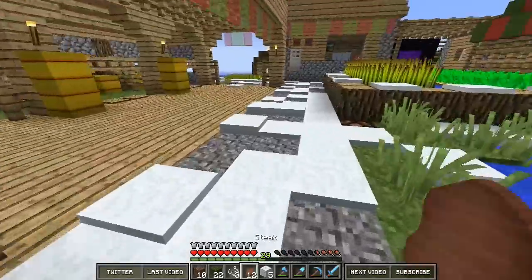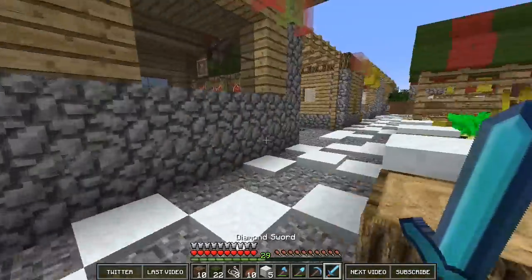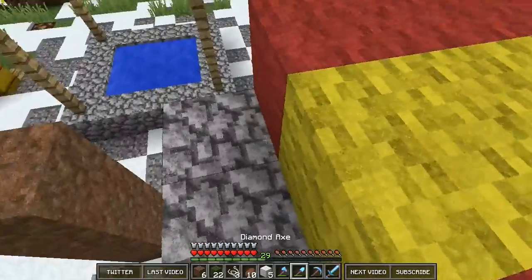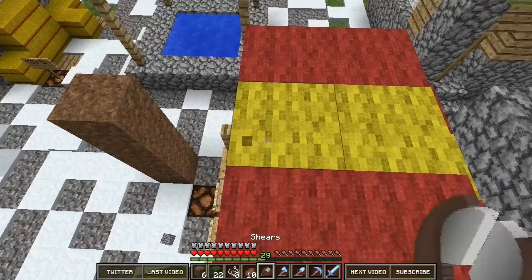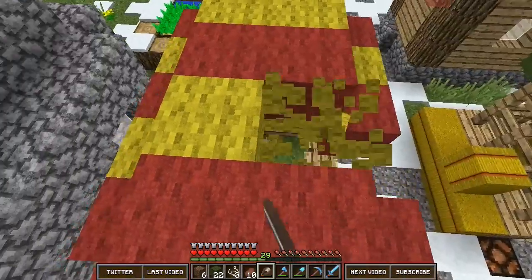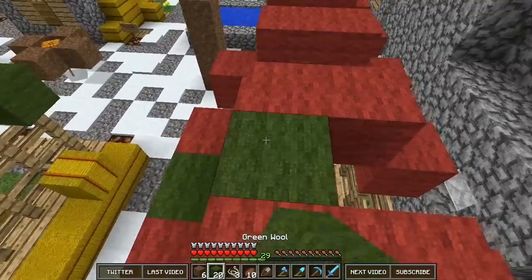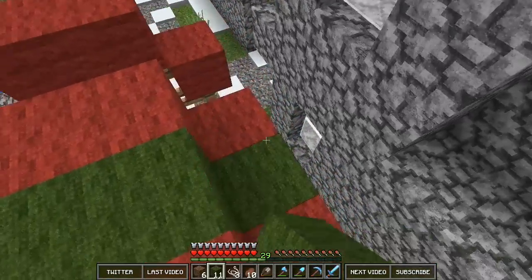I need food, holy crap. Nom nom nom nom. I wonder if there's anything else we could do to make this village more Christmassy. Let's work on this next pillar. We got rid of that opening because the zombie inside was killing himself — he was on fire, actually. It's so cool when they switch over. We're definitely going to have to work on some sort of zombie purification process to get more villagers here.